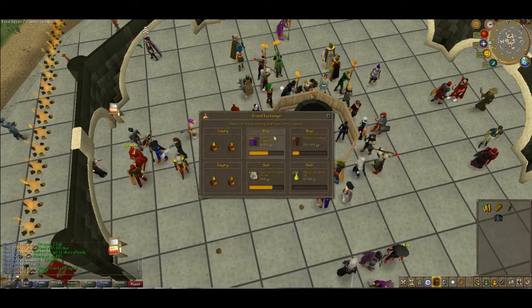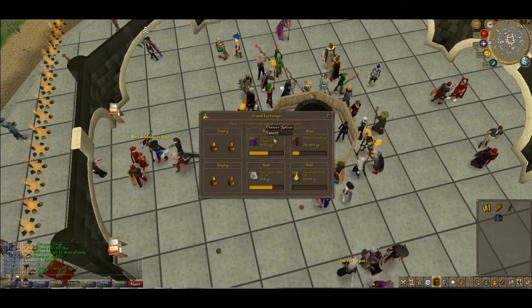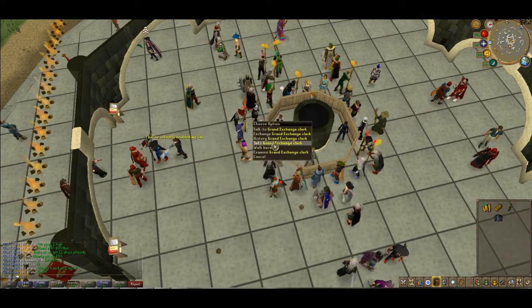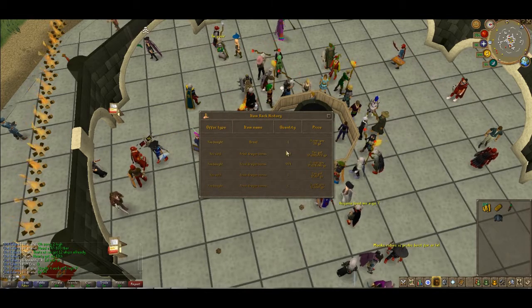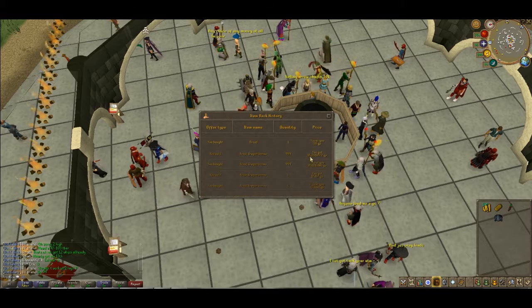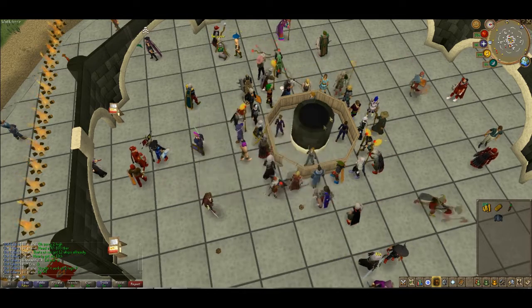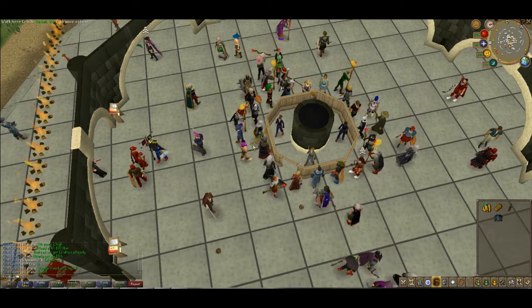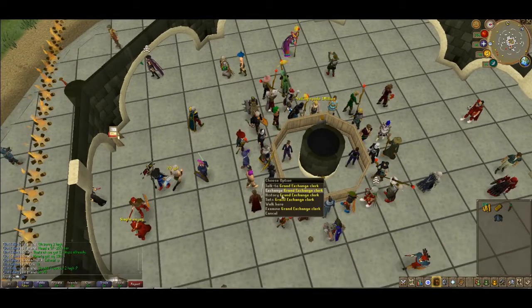The restriction of this method is probably that to buy 1k of them it costs a lot of money. You can buy for about 100 each, which would cost you about 2 mil. But you can do that and just build your way up — it's very easy. That's probably the best method of flipping right now.